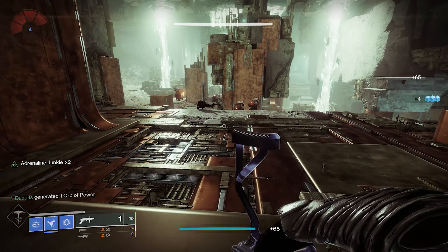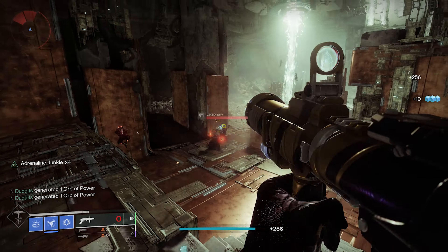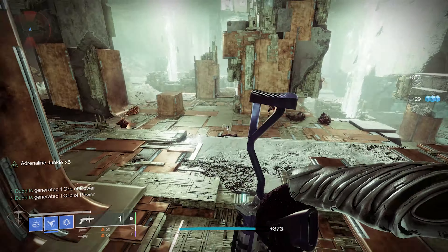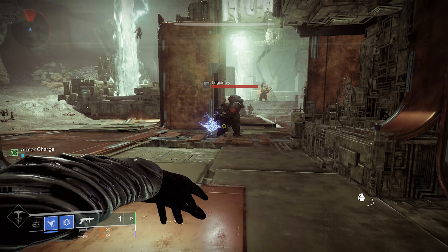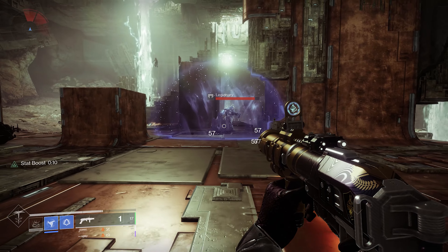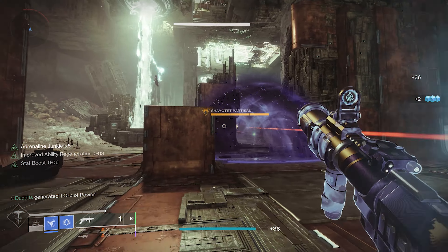So this is what Adrenaline Junkie does — you just get kills with the grenade launcher and it'll keep going up and up, all the way to times 5, which is a 33% damage increase. But when you run it with a Stasis Crystal or Stasis Grenade, as long as you encase the enemy in that grenade, watch what happens here — it instantly goes to a times 5.